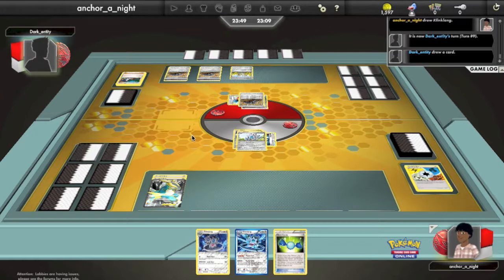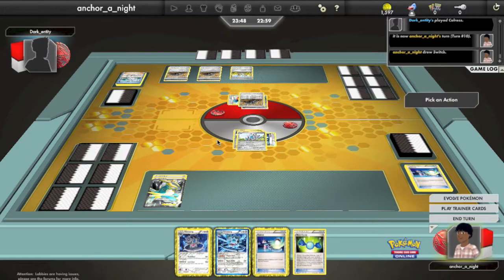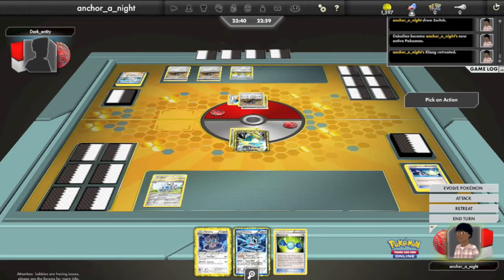At this rate, he might be able to deck me out. But I check his deck and it's much lower than mine, so time is on my side if he cannot get another Durant out. I'm guessing one of them is probably prized, otherwise he would have placed it on the bench already. He's going to Devour again, and I still have no way of getting out of the active. He just devoured two of my Switches.